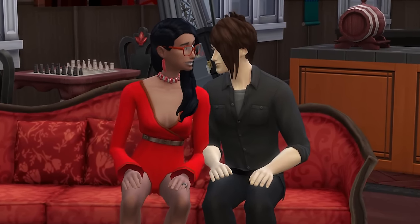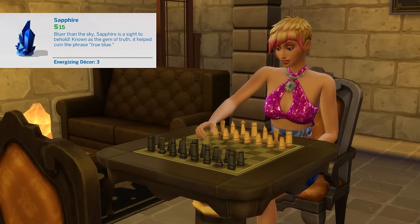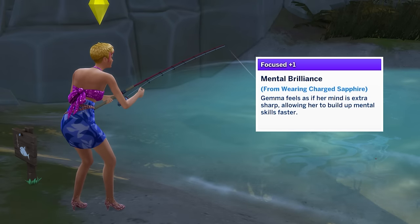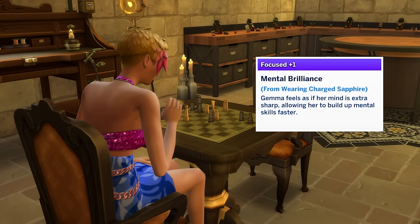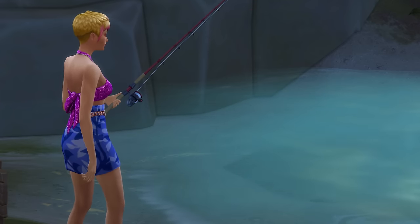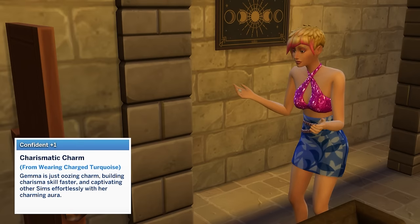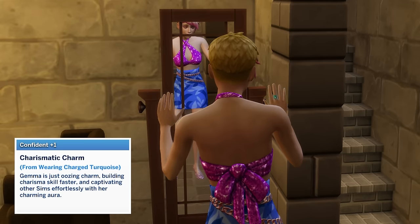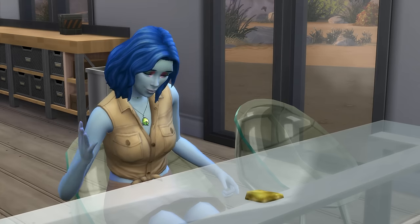Ruby will also mean your sims won't have uncomfortable romantic interactions and they won't have awkward woohoo encounters — great for their love life. Sapphire will see a sim gain mental skills such as logic, fishing, and many more 25% faster; however, this is tied to the focused moodlet it provides, so you'll need your sim to be in an overall focused mood to get the increased rate. Sapphire will also make sims take longer to burn out on mental activities. Turquoise will see a sim gain their charisma skill around 25% faster — again tied to the confident moodlet it provides — and it'll also make your sim's friendly interactions more successful. That covers all the common crystals.